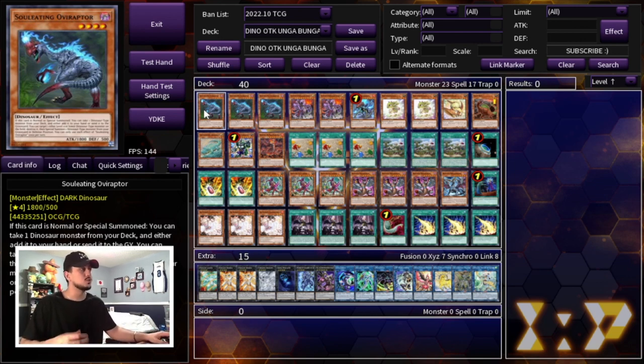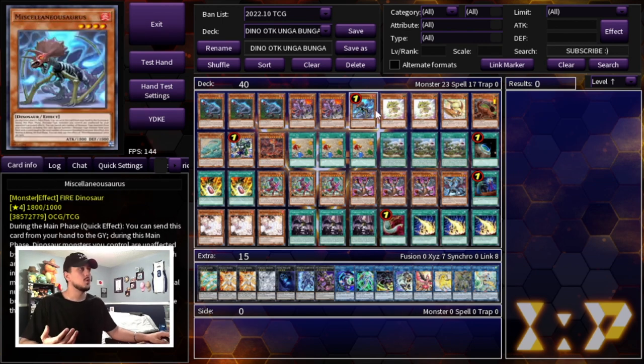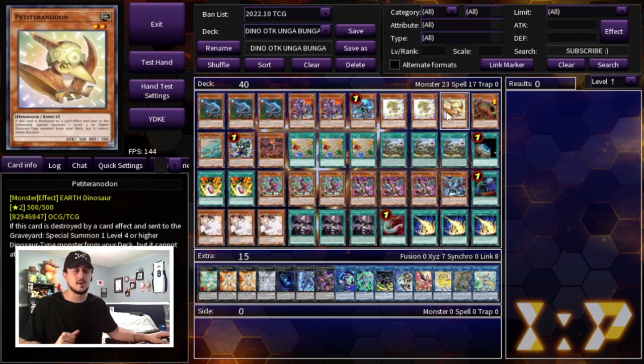We are starting off with three Soul-Eating Ovi Raptor — your best normal summon in the deck. We are playing two Ultimate Conductor Tyranno, which is your OTK win condition. We're playing the one Miscellaneousaurus — you can only play the one — and we're playing two Baby Cerasaurus as well as the one Petite Tyranodon. We're only playing two Baby rather than three because we're not playing the scrap engine in this. This is just a pure dino OTK build, so you don't actually need to max out on the baby.